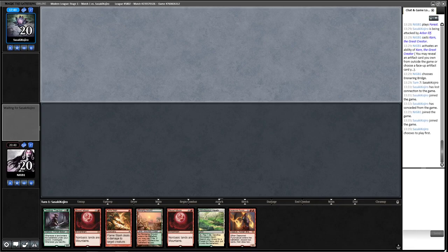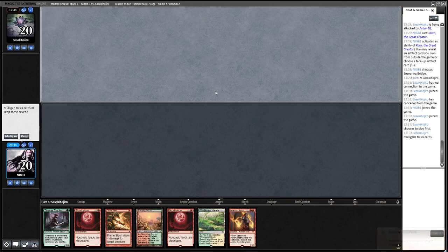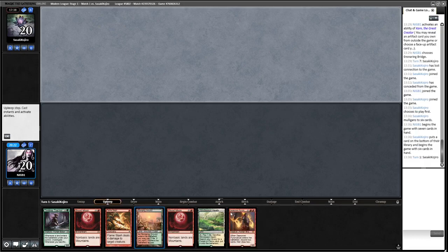We see a bit of an odd opening hand — it's got two Blood Moons and a kill spell, plus some higher-end stuff. If we can draw another land we're pretty good. I think we'll keep this and hope to go Flame Slash to kill something and then turn three Blood Moon, although the opponent will probably fetch basics.